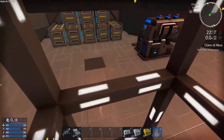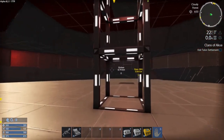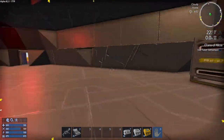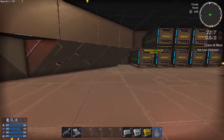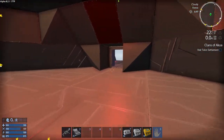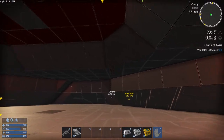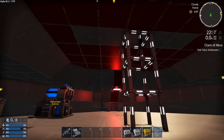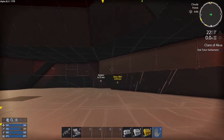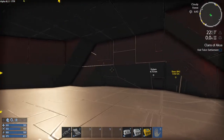And then obviously the downstairs I modified quite a bit. I basically brought the floor flush with the doors, and that created this very cool central chamber - quite a large chamber actually.